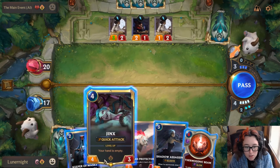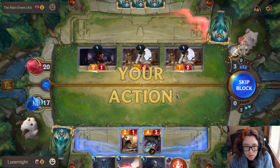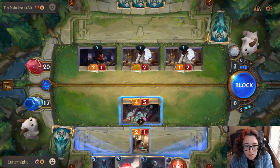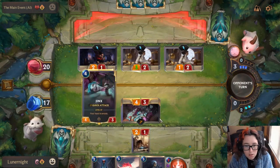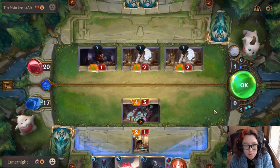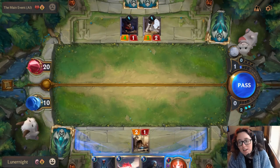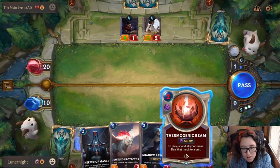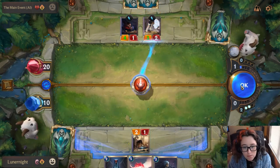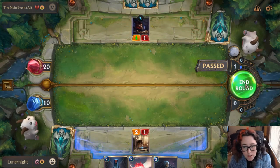I'm going to go ahead and play Jinx. Jinx has Quick Attack, which means she strikes before they strike, which is really cool. I can do this and she won't die. Supposedly. Quick attack only works when I'm attacking? Well, see, I'm learning.